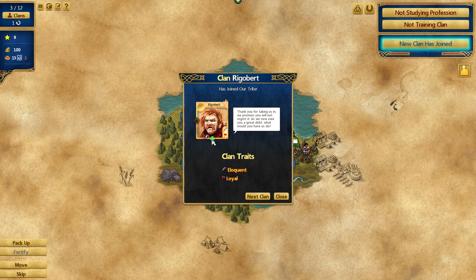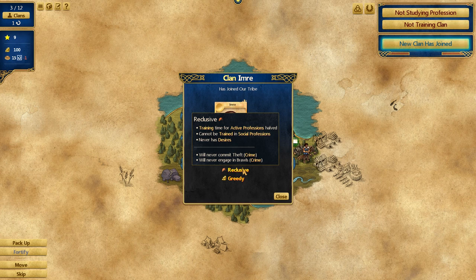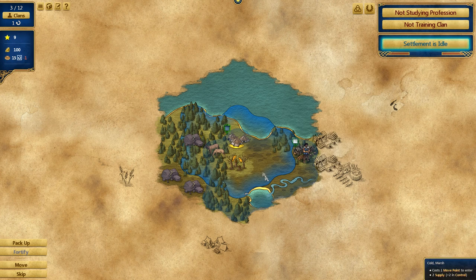We've got Clan Rigavert, who's already really happy. He's Eloquent, so he trains in social professions faster, and no other clans can commit crimes while he's around — crimes really suck. He also has Loyal, meaning his mood is never worse than happy. Wow, this guy is great. I'll probably train him as an explorer at the start. Then we have Reclusive and Greedy — halved active professions, can't be trained in social, and resource production decreased by 10%. But what are you going to do?